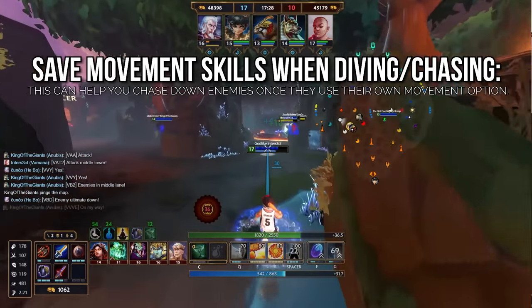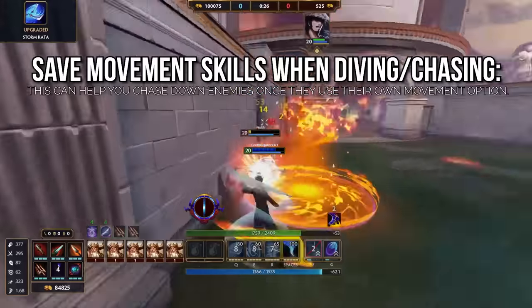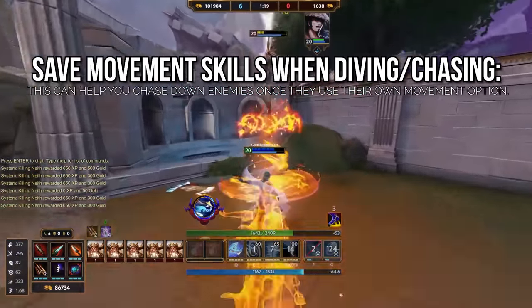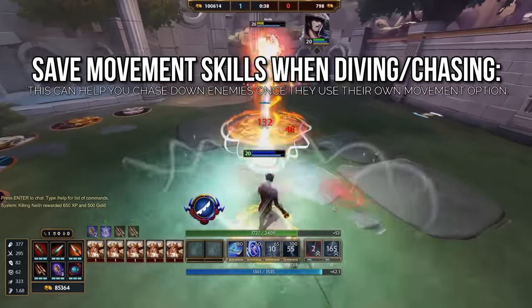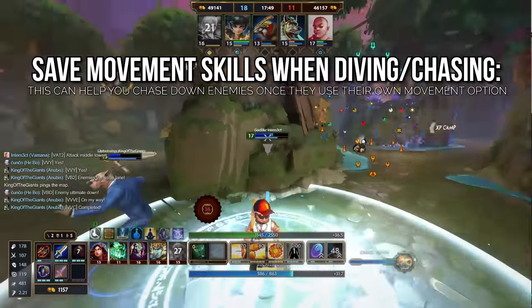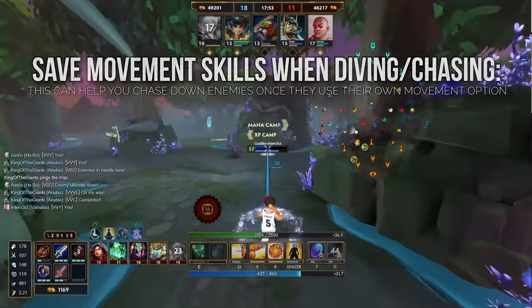First up, when diving or chasing, save your movement skill until the enemy uses theirs. Try to get in their face without using movement if possible — by flanking around or using blink — so you can save your movement skill to follow theirs. Otherwise, they'll just easily escape you. Blink is really great for this because it can't be used in combat, so if you can blink into the fight and then save your dash or jump for chasing afterwards, that's going to give you a lot more success when diving.